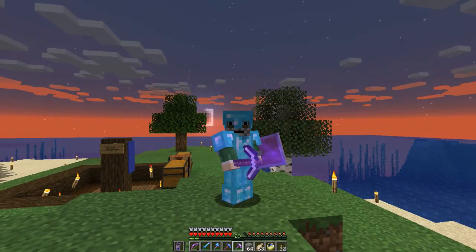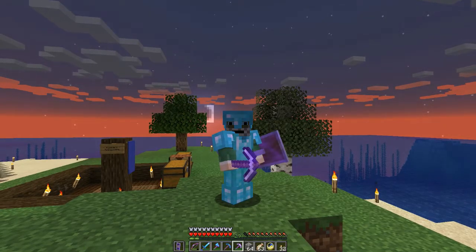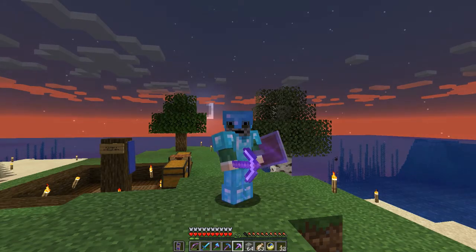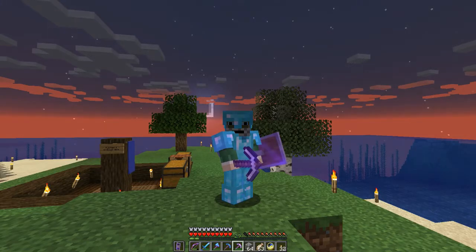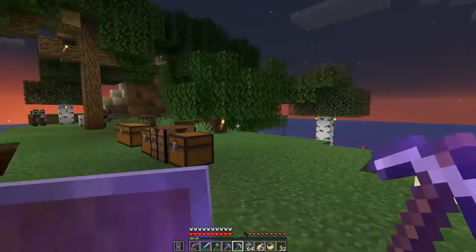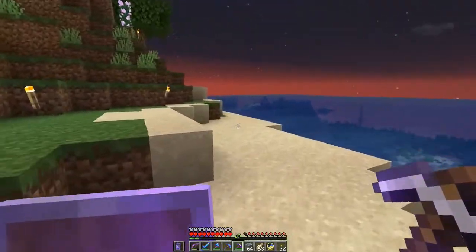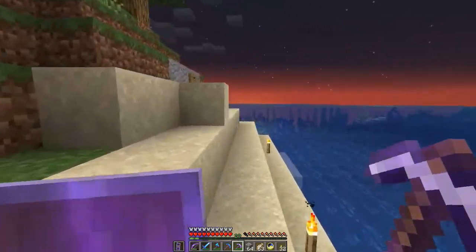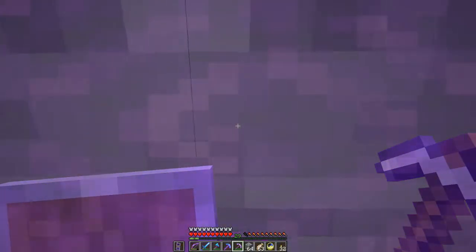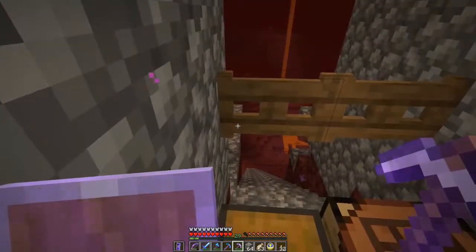Of course before I go and fix my map platform walkways - expand them I would rather say - I need a little bit more glowstone. And what better time to go into the nether than at sunset when the moon rises and the sun has set. So let's go into the nether to get some glowstone. This is my northeast outpost and here I have a little nether portal which we are now going to take.